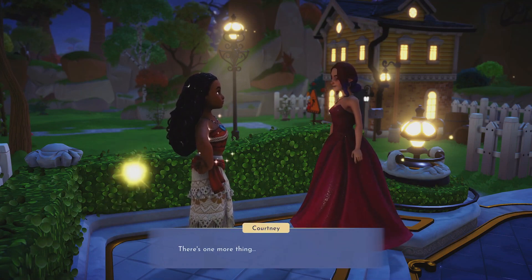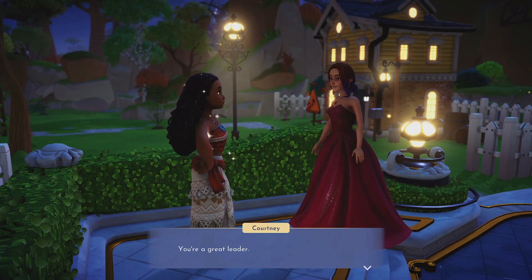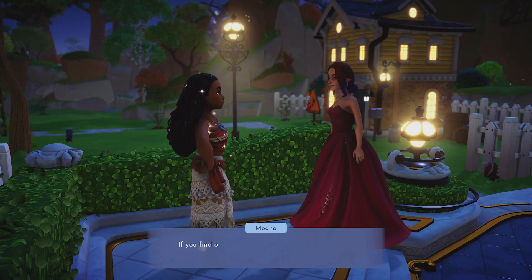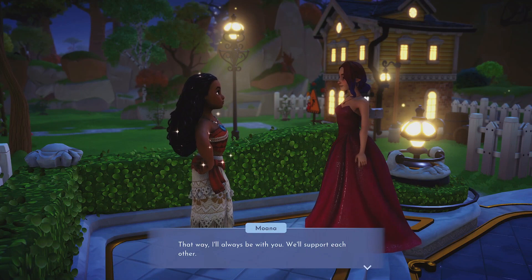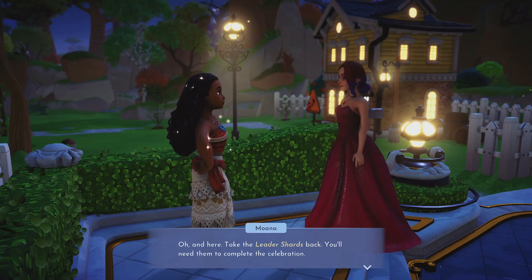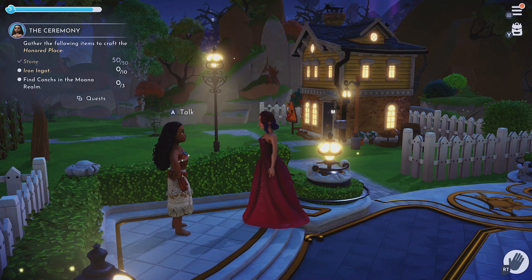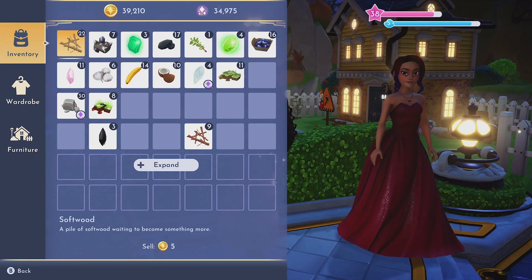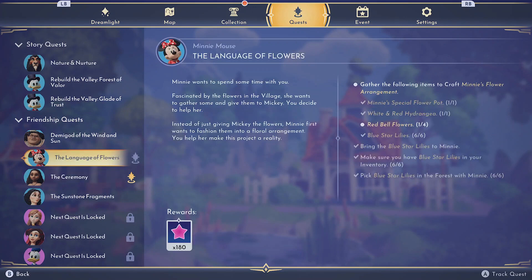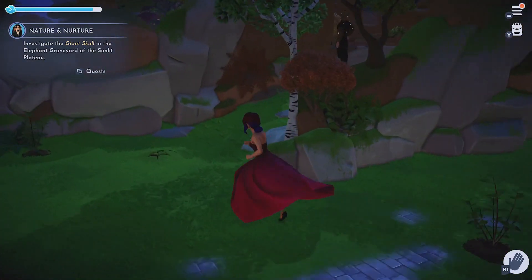Moana says we need to stack the leader shards in an honored place, and since we don't have one on the island we should build it. She also wants me to be honored as a leader alongside her because I'm a great leader. She says to go back to the island where we met — her shard should be a conch shell — and use it when building the honored place. We need iron ingots for this and I don't have enough, so we're putting Moana's quest on hold to go unlock Scar — that's the real reason I'm filming today.